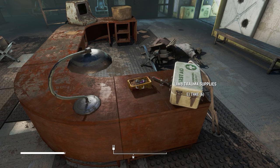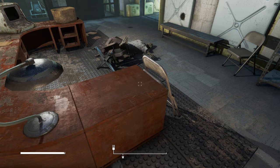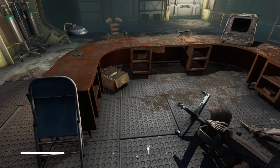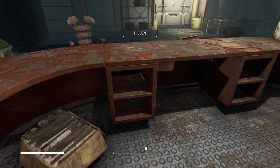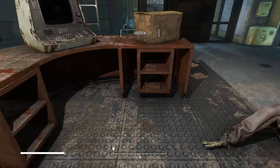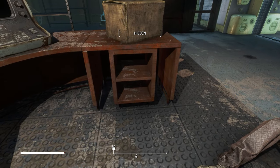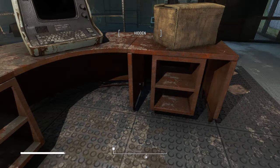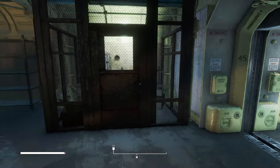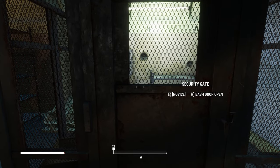In the overseer's office you're going to find some limb trauma supplies, a combat stimpak which is very rare, and some first aid supplies — those are basically like a bandage. Stimpaks are very, very rare; you'll find these in some places from enemies but they're quite rare. You'll also see a locksmithing or lock breaking item down here, as well as some ammo in the desk. I wouldn't recommend using the lock breaking item here though — you can get a bobby pin just over here instead.